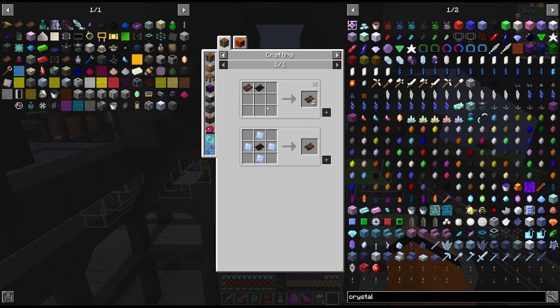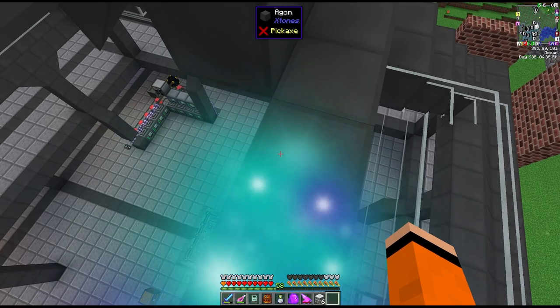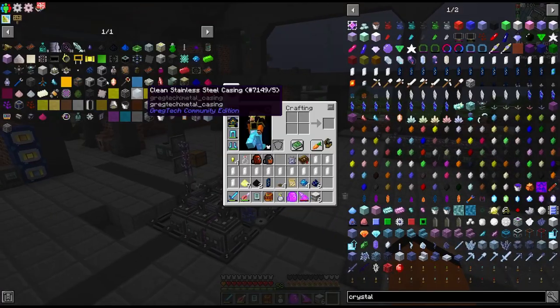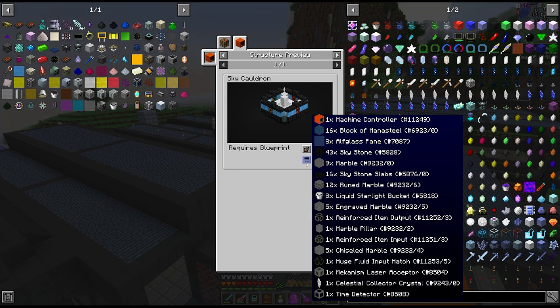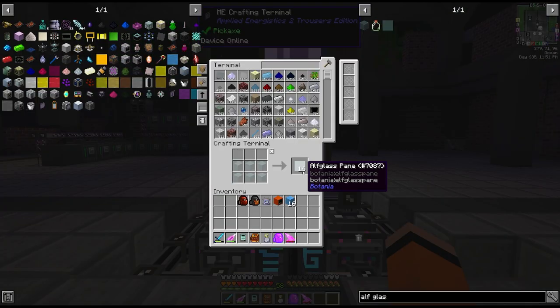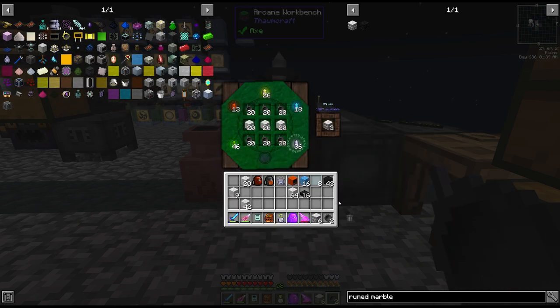The next thing I'd like to get is the sky cauldron - we found the blueprint in the dungeon, and this is going to allow us to get perfect celestial crystals. Normally in astral sorcery you can throw the crystal in starlight, but turns out that's been disabled in this pack and you have to go through the sky cauldron. The material list is fairly lengthy - we need a machine controller, 16 blocks of mana steel, 8 alf glass panes, 43 sky stone, 9 blocks of marble, 16 sky stone slabs, 12 runed marble. I'm just going to make a whole batch of this stuff.